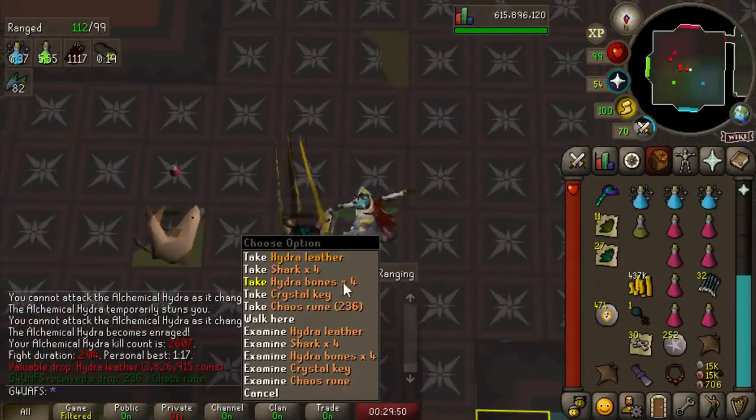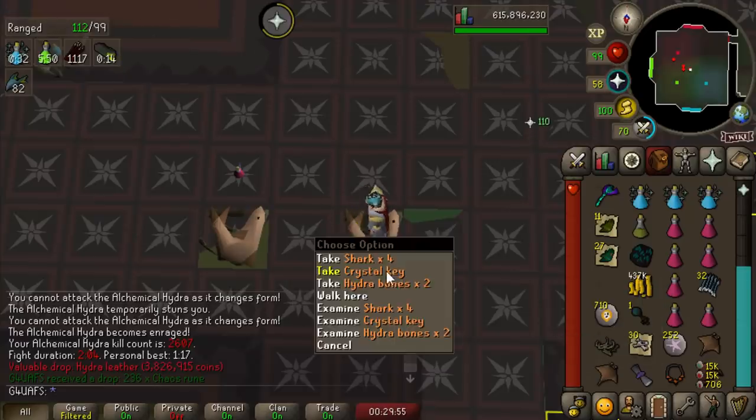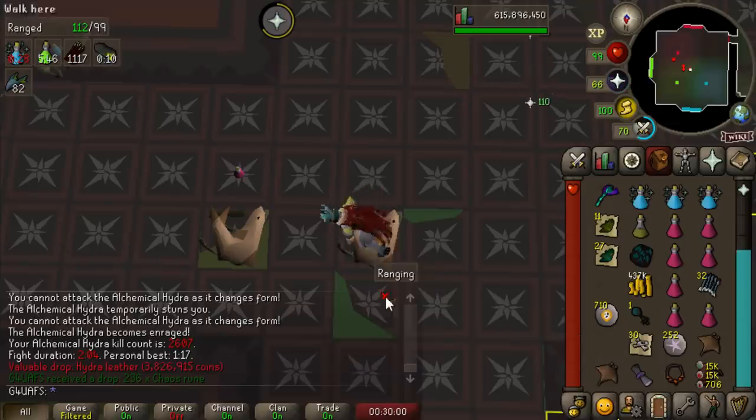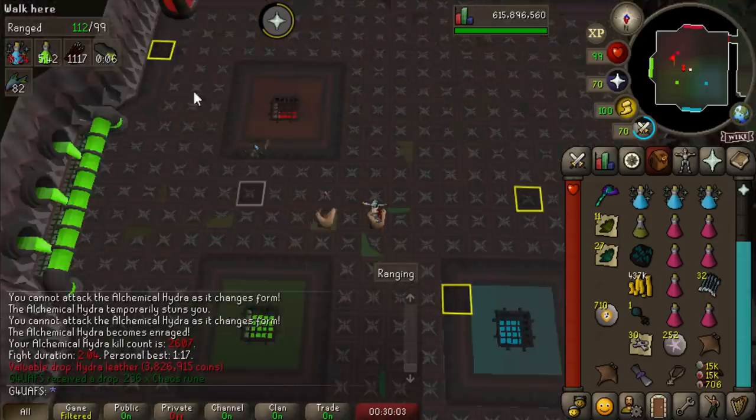A Hydra Leather — nice. That's an easy 3.8 mil added to our cash stack. Pretty nice. I think we're close to being able to afford a full Bow of Fardahein and Crystal Armor set. I think I'm gonna wait till I can afford all of it together.